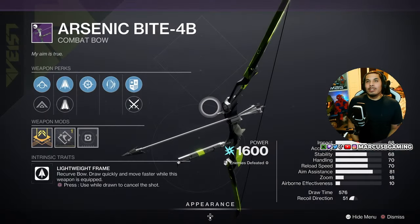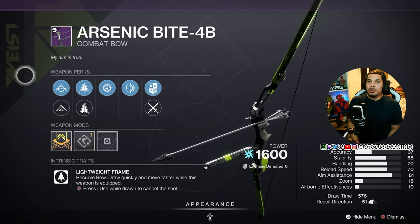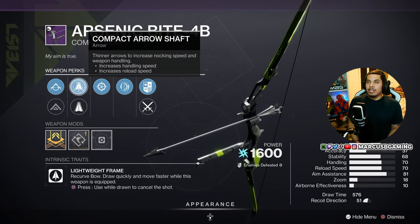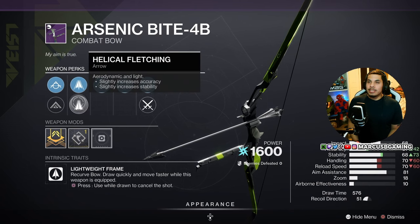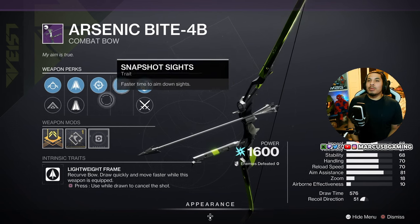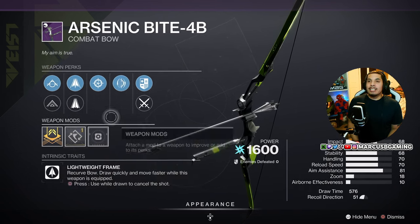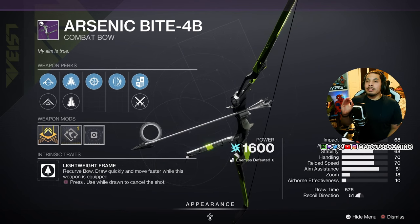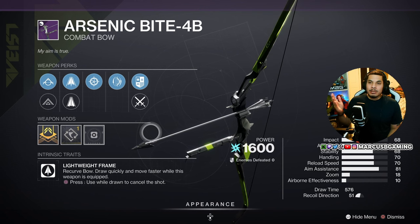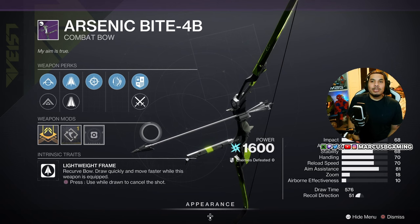Let's start with Arsenic Bite. This baby is an arc lightweight frame bow and it's got tactile string, flexible string, compact arrow shaft or helical fletching, snapshot sights, archer's tempo, and a draw time masterwork. This is a beautiful PvP roll and it'll also be decent in PvE if you don't have anything better. Draw time easily under half a second — you'll love this.